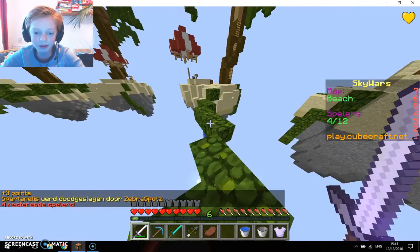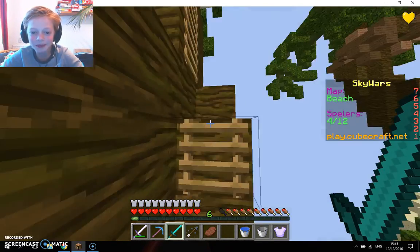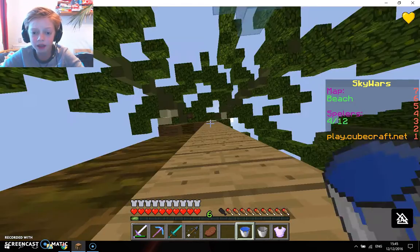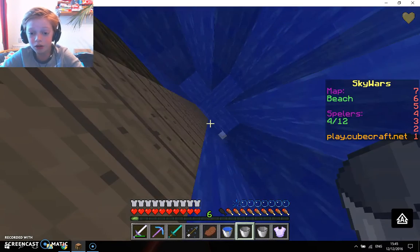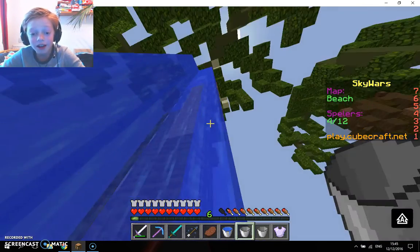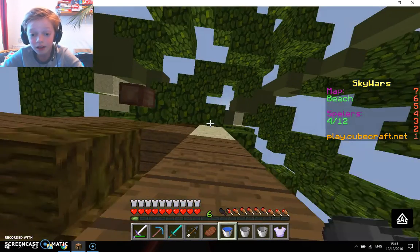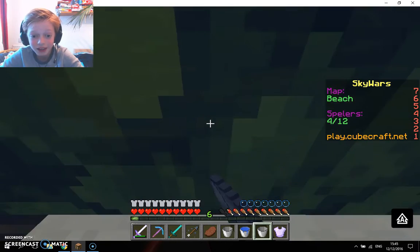I killed that guy! And I see somebody — we have to get him, come on, he's up there. I saw snowballs coming and knew there was somebody up there. There isn't anything in the middle so I'm not worried he'll go there. Let's put the water bucket down there so if we fall we can land softly, because this guy looks like he has snowballs — as we also just saw.